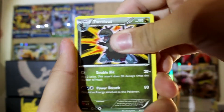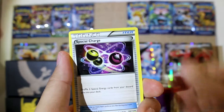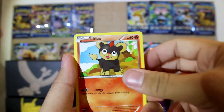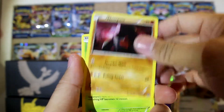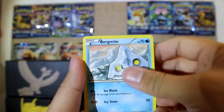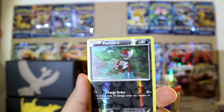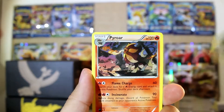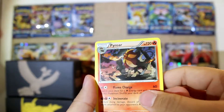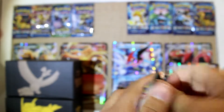And we have got a Zweilous, a Nidorino, a Special Charge, a Litleo, a Nosepass, a Clauncher, a Bergmite, a reverse holo Pawniard, and a rare holo Pyroar.